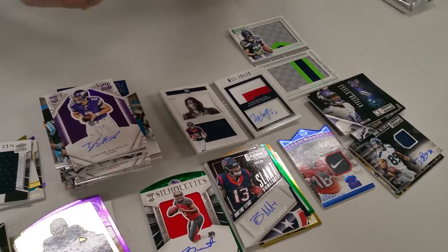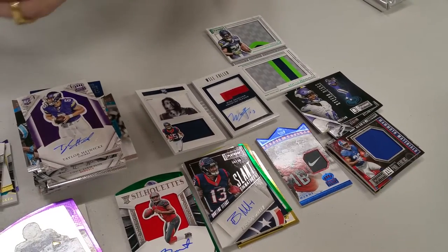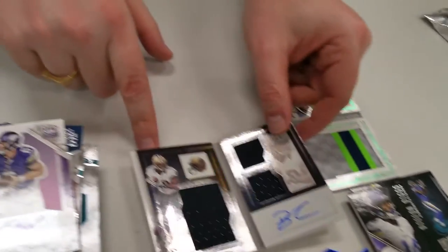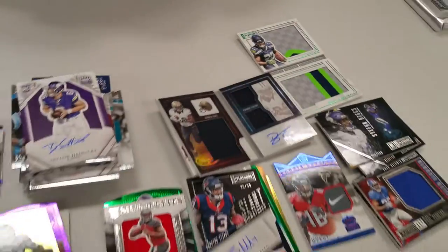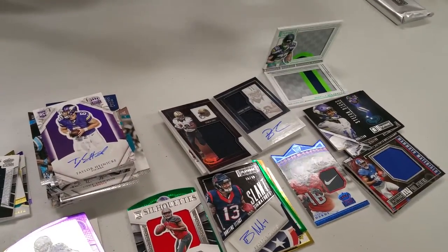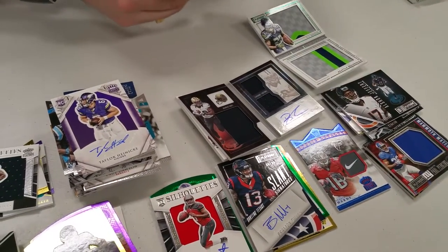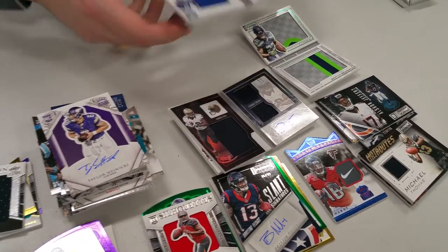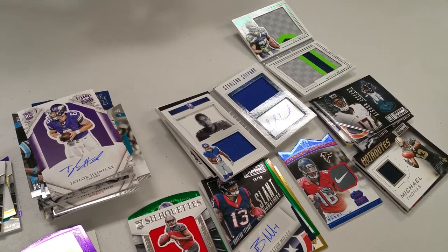Paul Perkins jersey card and Brandon Cooks numbered out of 99 — oh that looks cool, got a little life to it. Alright, two packs to go. Alvin Jeffrey, Michael Thomas, and Sterling Shepherd — Giants sitting there.